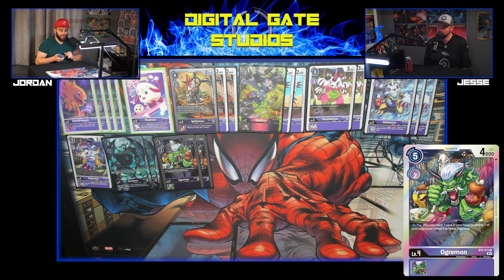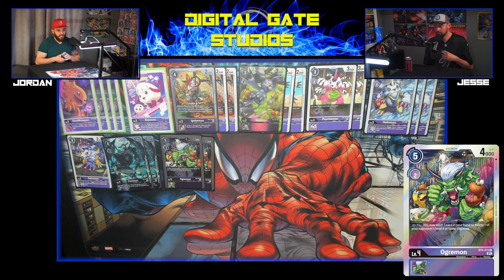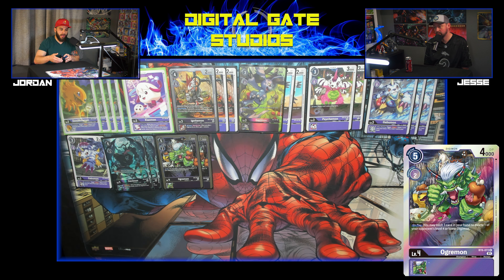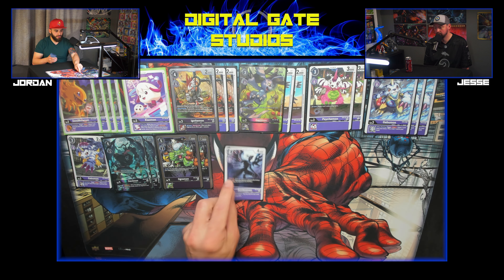One of my favorite cards — Ogremon, playing two. It's good control: on play, trash one card from your hand to delete a level four or lower. Good against Hunters for sure, or even if they left a level four Greymon out because they don't have protection yet. It also stalls them because once they get their four out with a couple digivolution sources they're going to hit their six real quick. The WarGreymon matchup is kind of a one-off — me and Tim seemed to always give each other bricky hands.